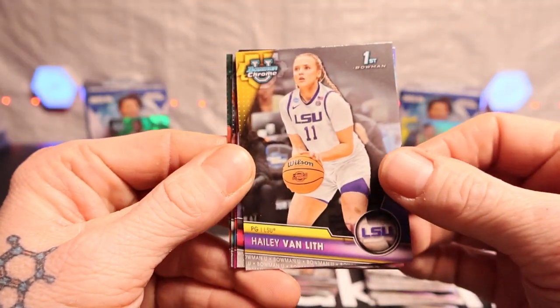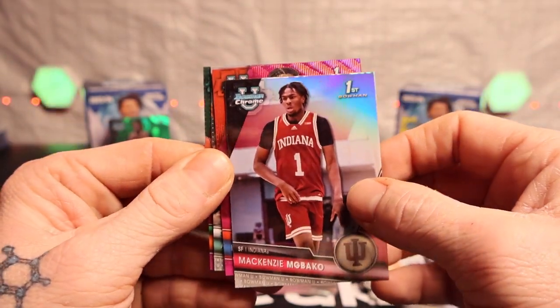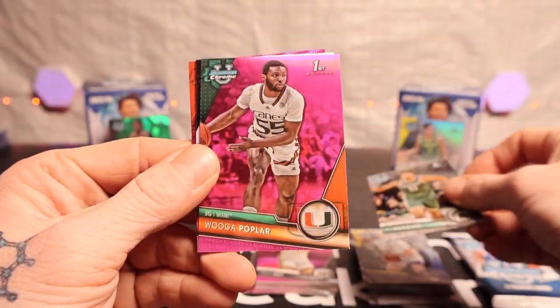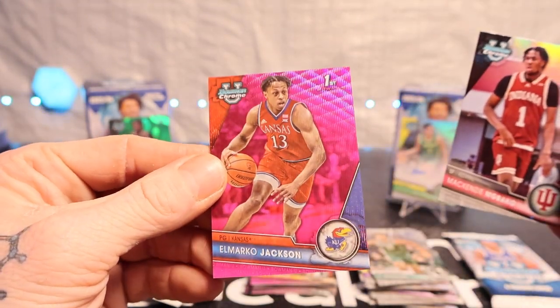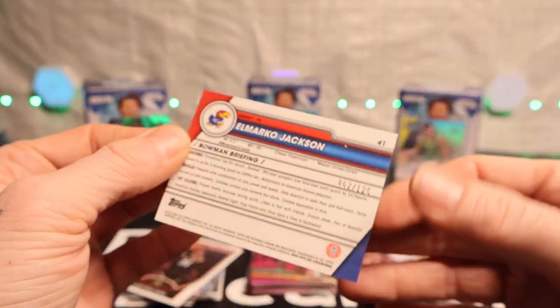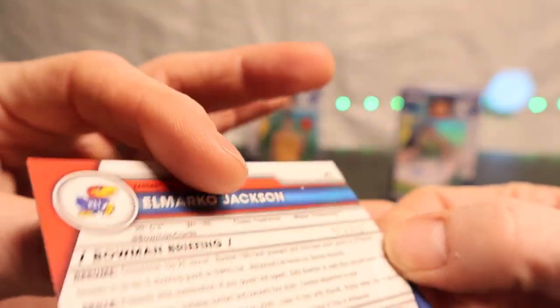All right, we got Hayley Vanlith. All right, hang on — we'll have something there. Looks like AJ Hoggard, the pink of Wuga Poplar, and El Marco Jackson. I just want to see if it's numbered — yeah, okay, it is numbered. 62 out of 125. Let's go!